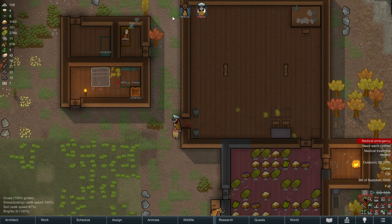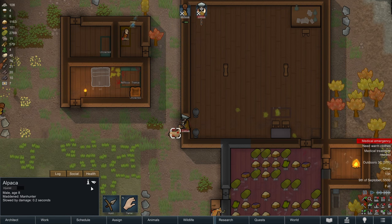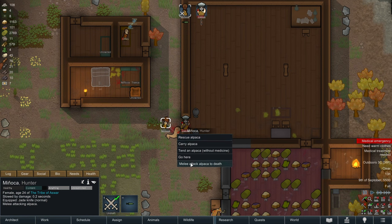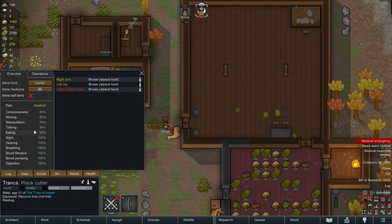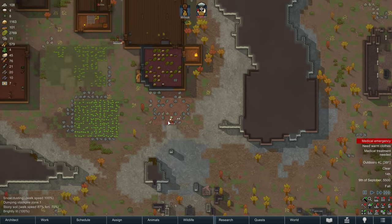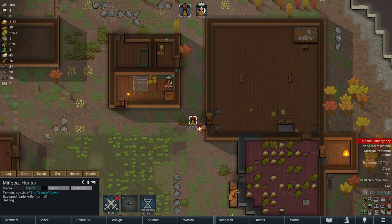I forgot about the mad alpaca. Man versus alpaca - who wins? Manyaka is coming in with the knife. Practice your melee skills guys. Melee attack it to death. Tranka, you need to get your wounds tended to - just a couple of bruises, nothing too bad. Tranka can actually continue just working. We need to deconstruct this medical bed. I thought I told you to melee attack the alpaca to death - there you go.